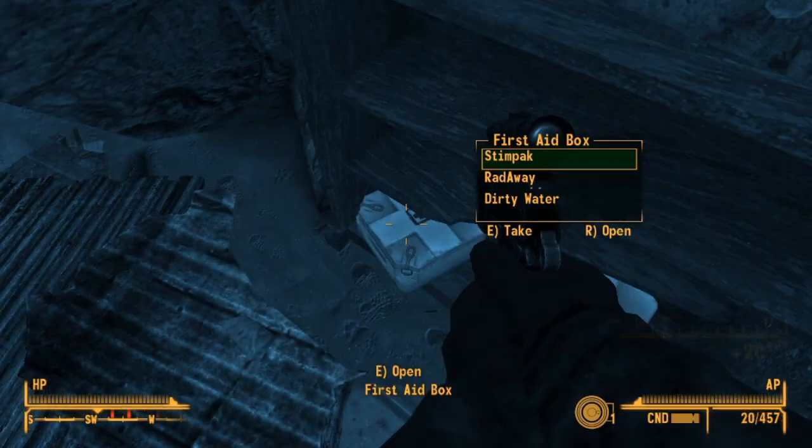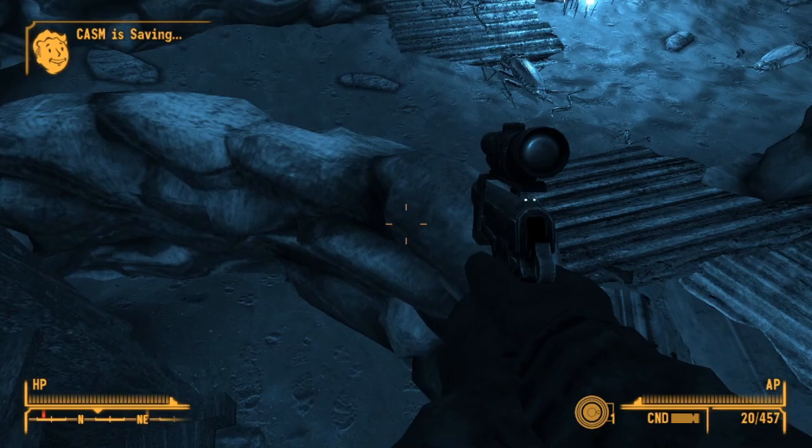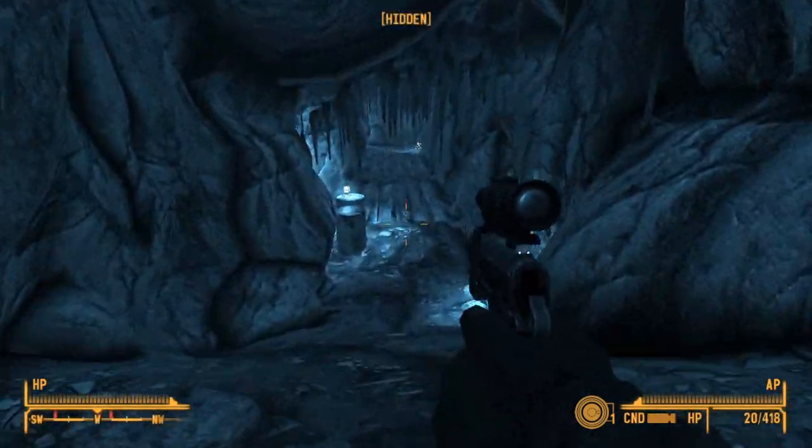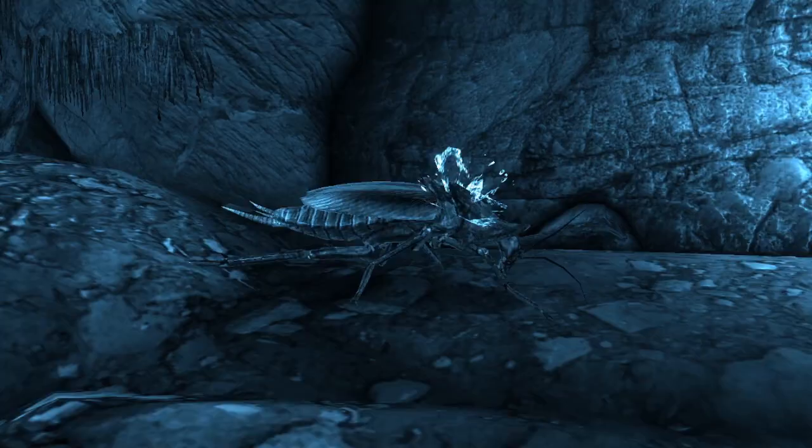All of this design work was done for that gun. However, the 9mm pistol in-game is based on another classic, the Browning High Power, developed by John Moses Browning.